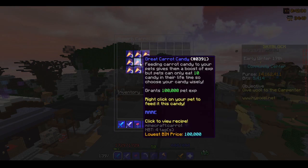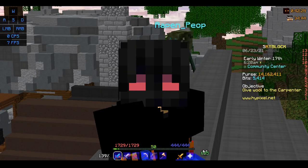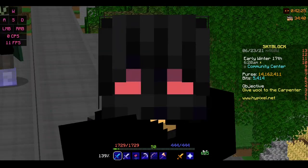Basically you need one great carrot candy and then 24 enchanted golden carrots. You can buy that with a sell offer for cheaper than around a million coins, which is what this item sells for in the auction house.